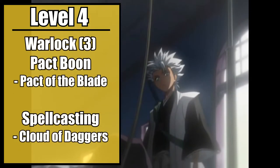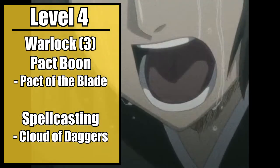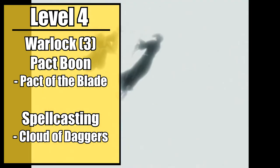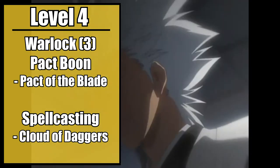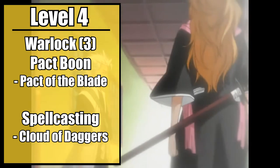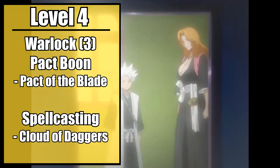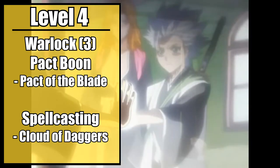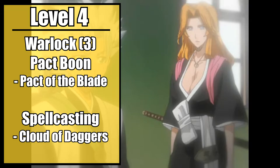Third level warlocks choose a Pact Boon. Take Pact of the Blade, forming your Asauchi into your Pact Weapon and fully manifesting it into a proper Zanpakuto. The weapon is now truly bound to you, causing it to become magical for the sake of ignoring resistances and immunities. It also allows you to shunt it into a pocket dimension and summon it at will. You also gain your first second level spell. Take Cloud of Daggers and reflavor it as a cloud of swirling pink petals akin to blades. Unfortunately, you can't move this spell after you form it, but now you have a basic Shikai blast.